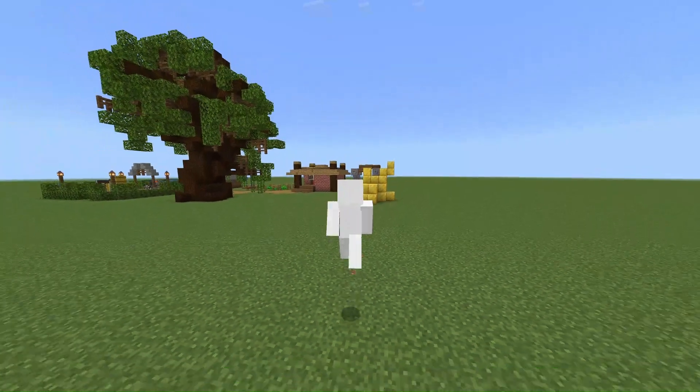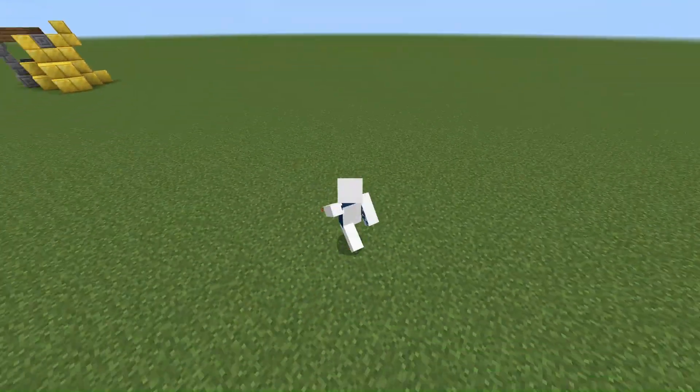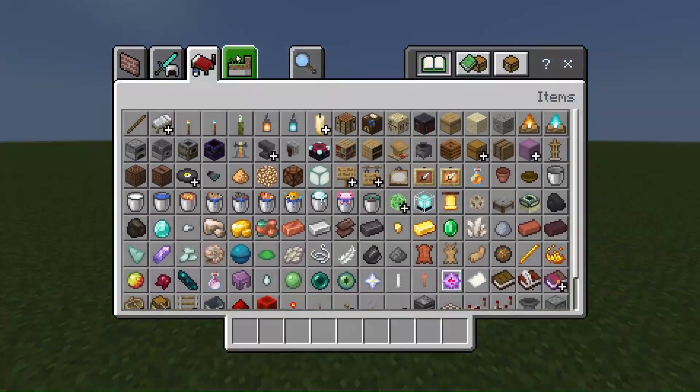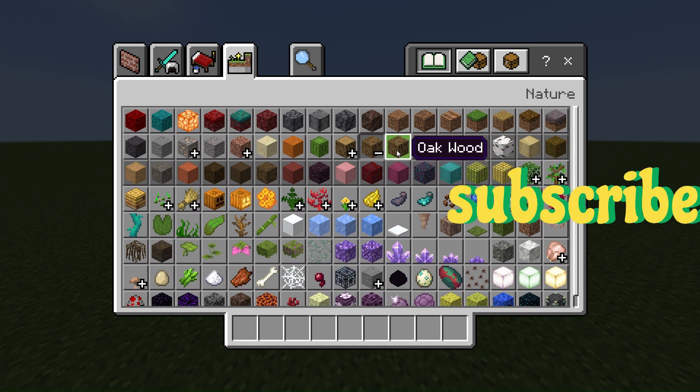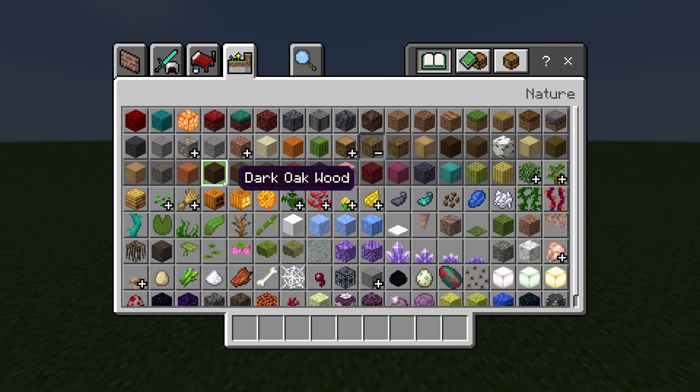First, you want to find a place to build your tree. Just find your place and then find your favorite type of wood. Whatever your favorite type of wood is, you want to get it so that all the sides around just show the type of wood, which you can get in your inventory, just like this. For me, it's going to be dark oak wood.